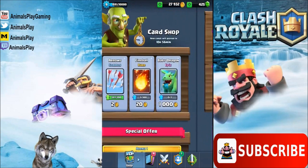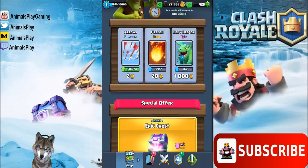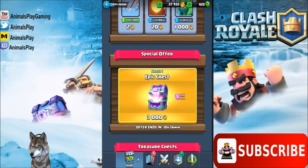Let's go over to the card shop first. When we look at the card shop we only have card offers that are available in Training Camp and the Goblin Stadium. There is an epic card there but it's available in the Training Camp. Scrolling down, we have a special offer — an epic chest for Arena 1 for 3,000 gold, which contains six epic cards.